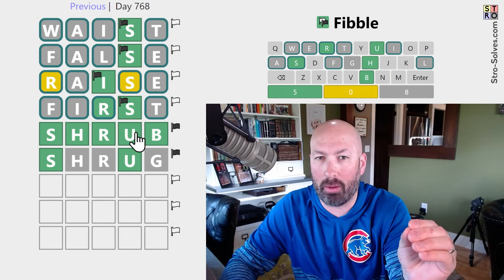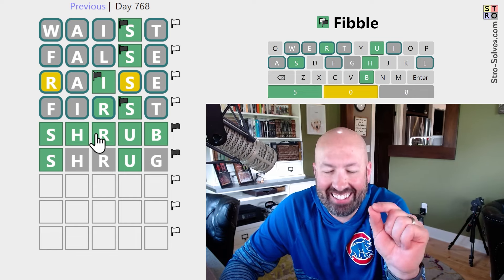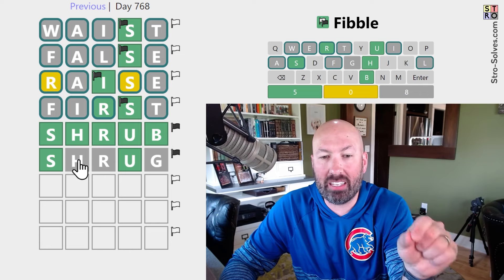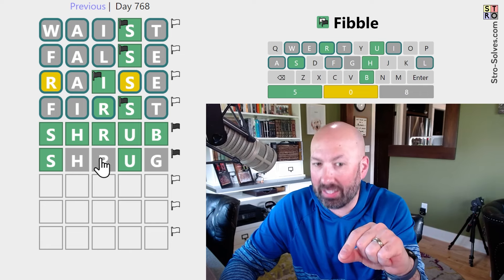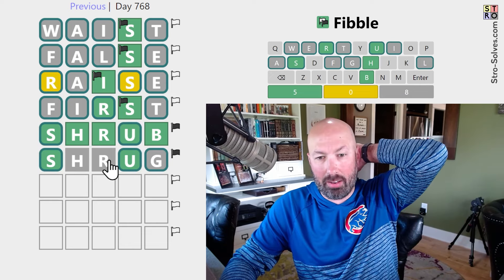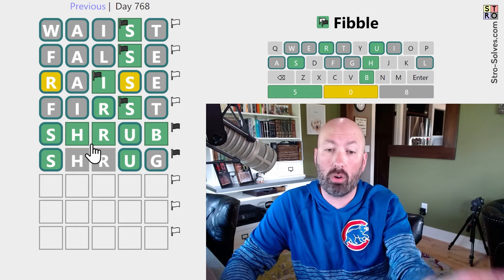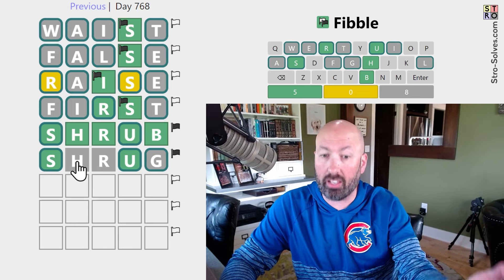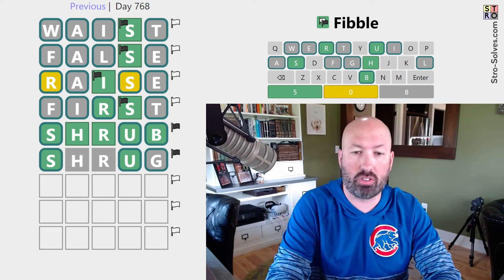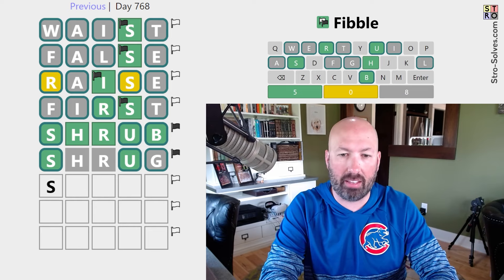Okay, we know four of the five greens in SHRUB are true. The H and the R can't both be lies. One of them is true, which means either the H or the R is the lie in SHRUG, because they can't both be gray, so everything else has to be true, which means the S and the U are true. Similarly, one of the H and the R has to be true that it's gray, therefore the H or the R in SHRUB was also the lie, which means the B is true. So it's either SH-something-UB, or it's S-something-R-UB. I think it's gonna be SCRUB.